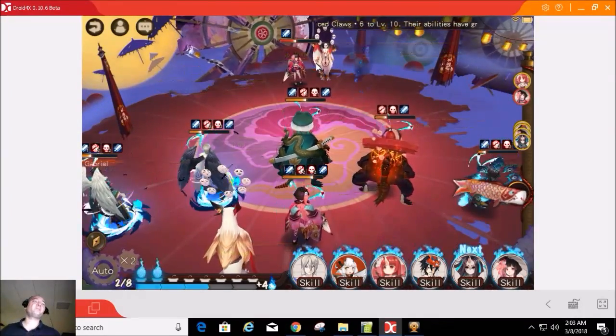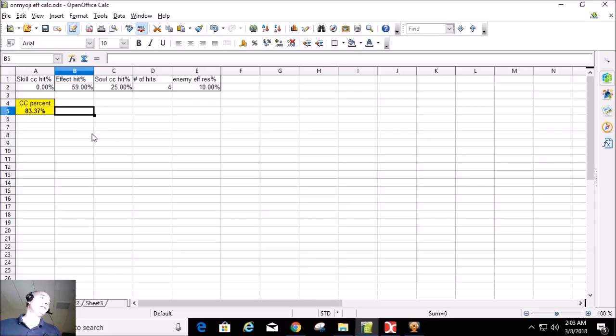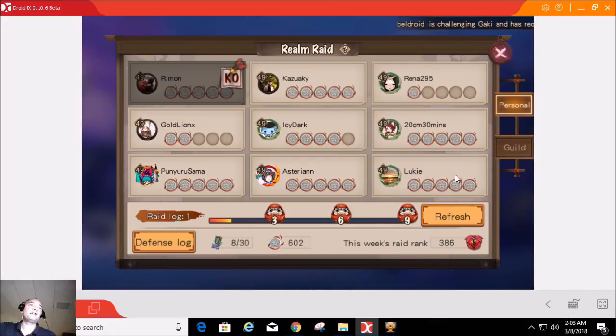I'll put the website in the description. In case you're curious about this effect hit calculator: if you use Excel or OpenOffice, basically all I did was take the formula from that website and plug it into a spreadsheet. Alright, if you guys enjoyed the video don't forget to give me a thumbs up, and if you haven't already please subscribe — I'll keep bringing you more content. You guys take it easy, have a good one.